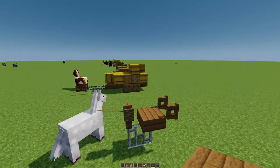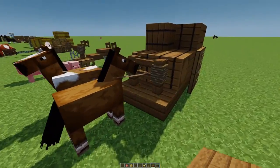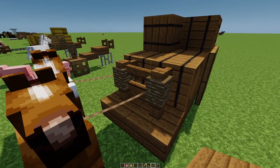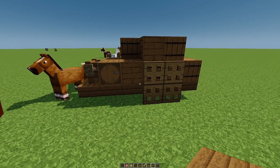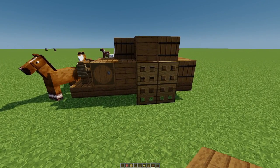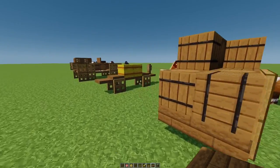Here's another wagon that's pretty much the same as this one, except the front of it, instead of having those chains and stuff, just has two fences where the horses are tied. I think that looks like the horses could pull this, and then I just put a bunch of barrels on it like that. That one's pretty cool.